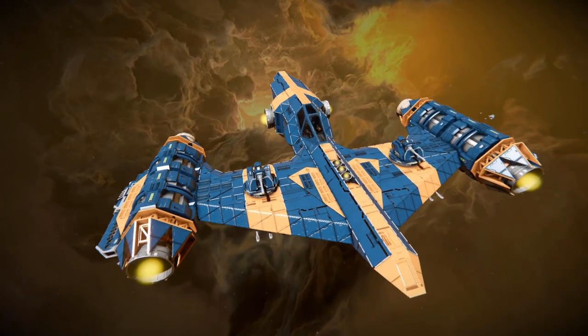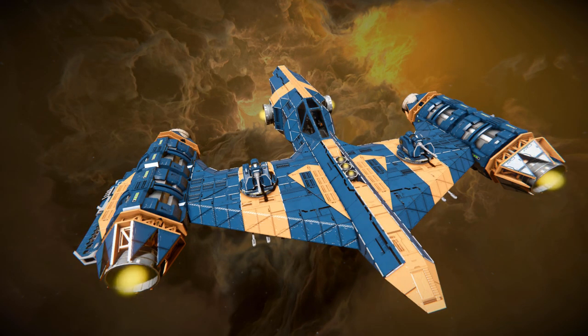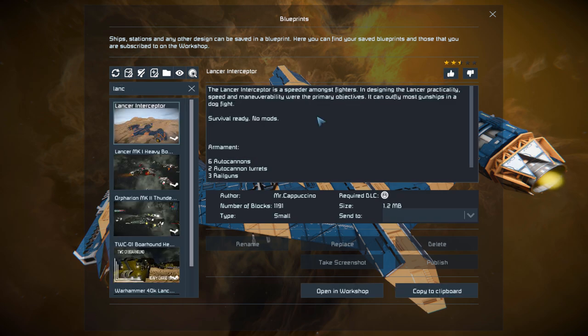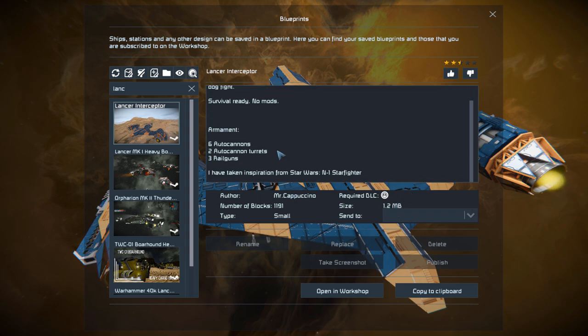This is a small fighter that features 6 autocannons, 2 autocannons and 3 railguns. Pressing F10 and finding it in the spawn menu, the Lancer Interceptor is 1191 small blocks using the Heavy Industry DLC pack. What you can see right here is Arminence, and it is inspired by the Star Wars N1 Starfighter.